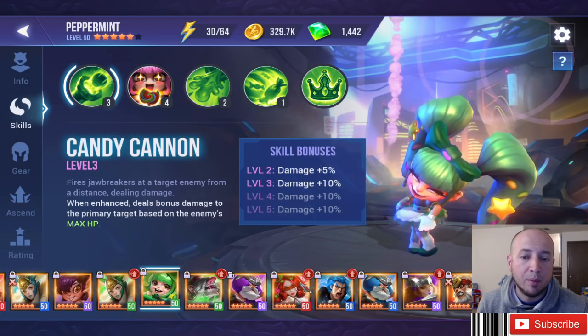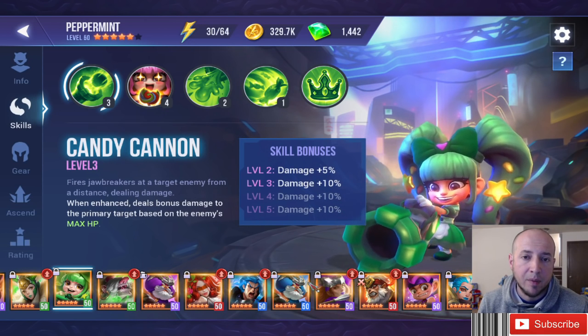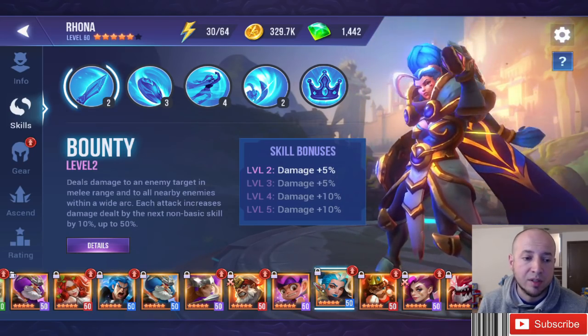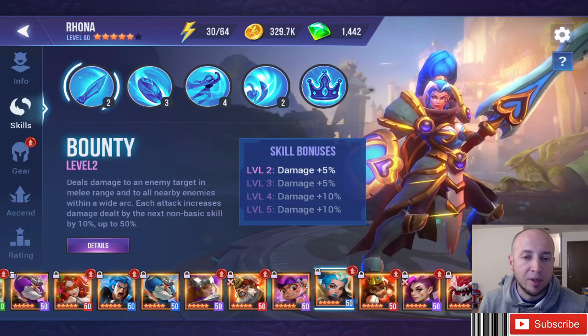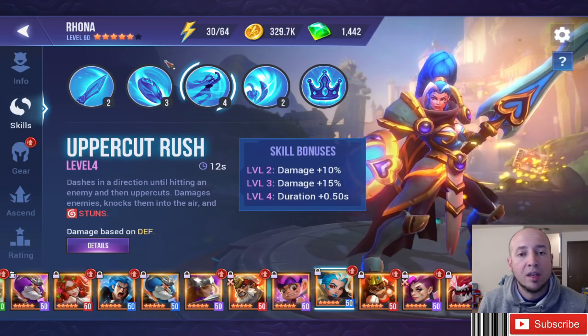Other champions to think about putting life steal on are defense-based champions. The issue is there's so much armor break in the game that it can be underwhelming — they need super high resistance to keep their defense up. But if you have high resistance on a defense-based monster, you can put Vampiric on it. They're taking less damage, doing damage based off defense, healing themselves — the survivability possible is high.